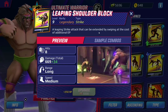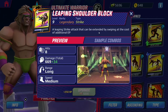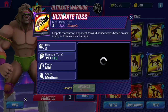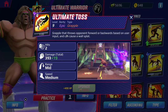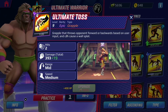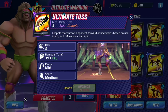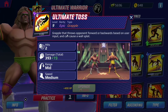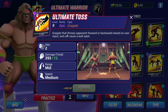This is something new — in order to get more hits you need to sacrifice your energy points. Interesting. Moving on to the grapple, the ultimate toss — a grapple that throws the opponent forward or backward based on user input and can cause a wall splat. You can control his grapple move the way you want. These new mechanics with the signature moves seem pretty awesome. It's mild range, medium speed.